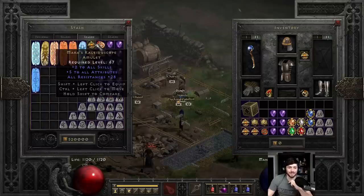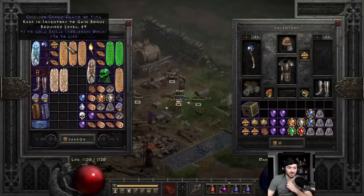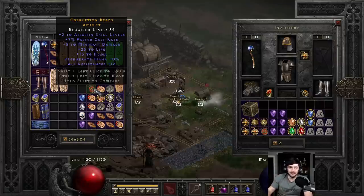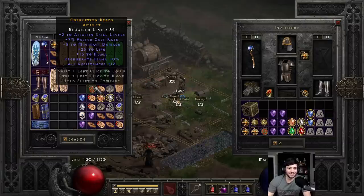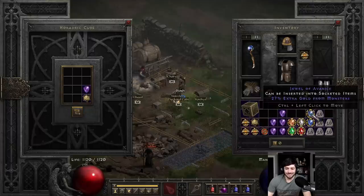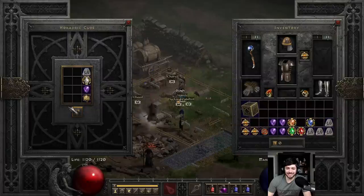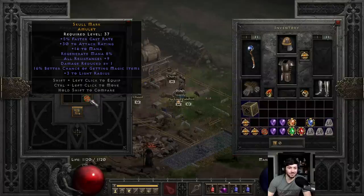Because you have to think about something like Mara's — 2 to all skills, 5 all attributes, 28 all res. This is 2 to all skills for assassin, 18 all res, so just a little bit below. But you get 25 life, a little bit of mana, and 7 FCR. A little more FCR would have been really nice, but definitely a usable one.